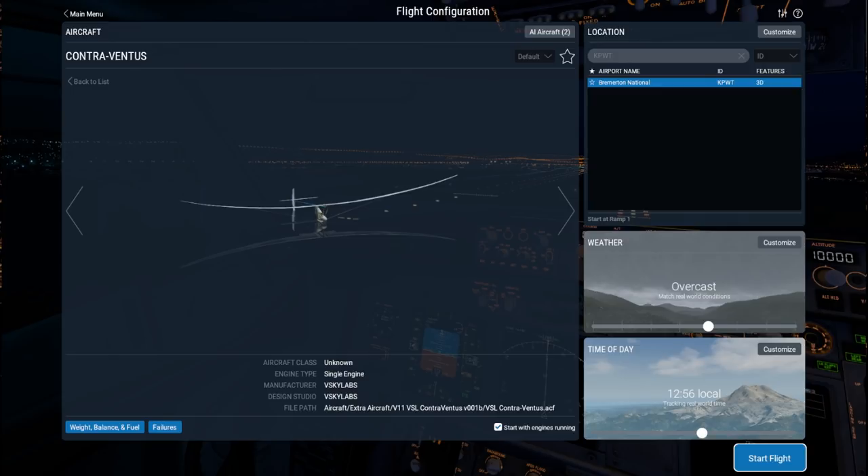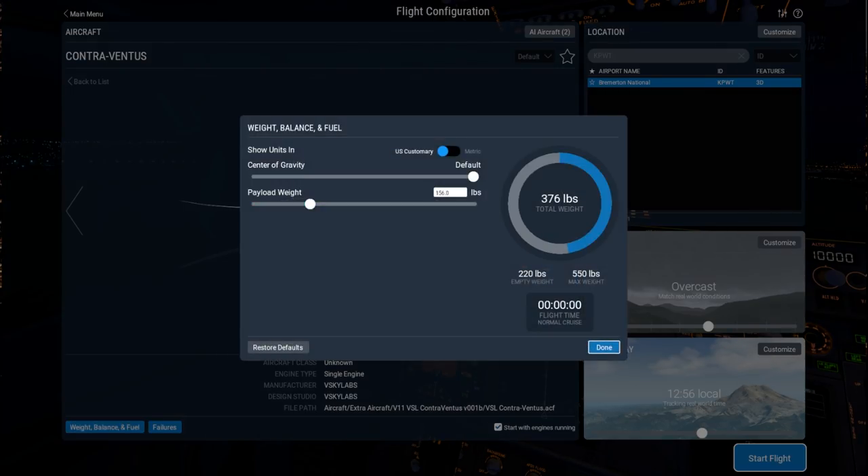For this video I'm going to try out a new plane: the V-Sky Labs Contraventus. This is a solar-powered plane, so if we take a look at weight, balance and fuel, there's no fuel. There's no flight time listed, and my payload weight is basically just me. It is an ultralight.